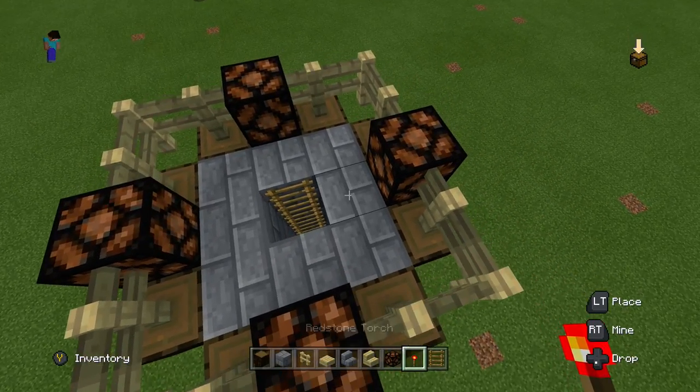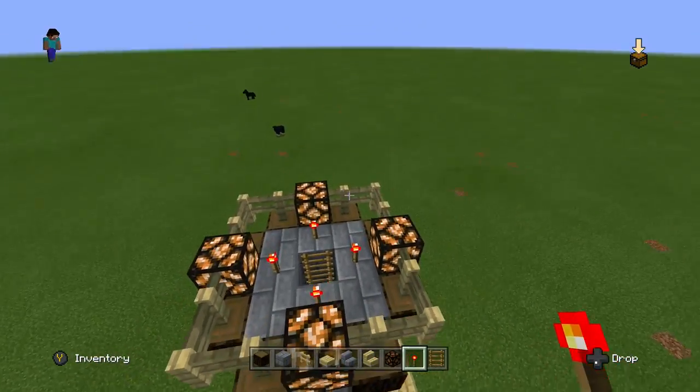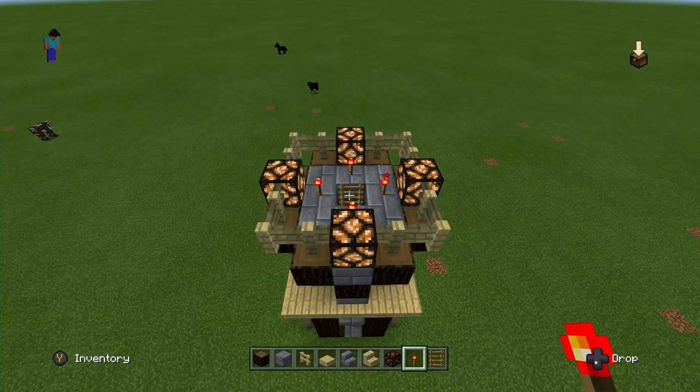Now that the ladders are down, get out your redstone torches and put a redstone torch in front of each of these lamps so that they light up. If all of them light up, you're good to go and we'll move on to the next step.